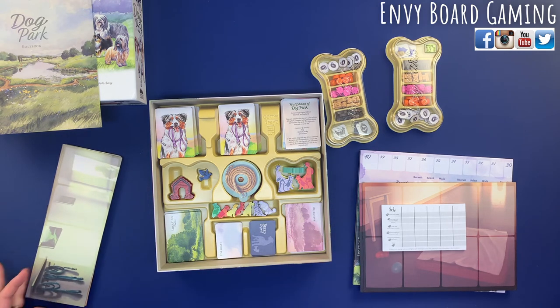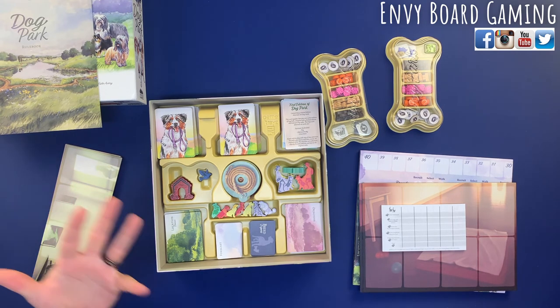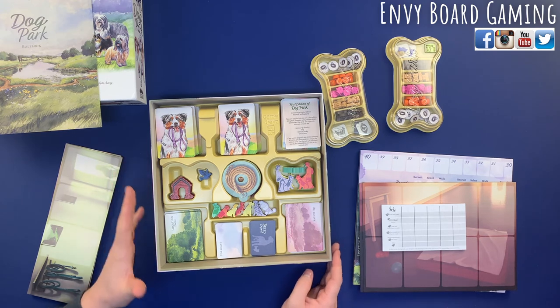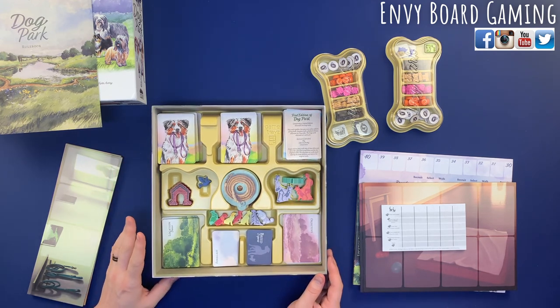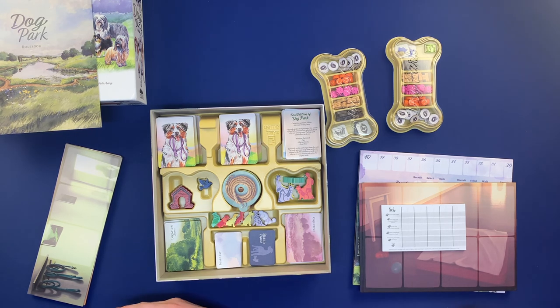That's how you rebox Dog Park — hopefully that helps when you get your copy and need to see where everything goes. We're going to jump right into setup and play tonight. Let us know if you like these kinds of unboxing and reboxing videos. Let us know if this is a game you backed or are excited to get. It's coming to retail. Please like, comment, subscribe, and click the bell icon — we'll see you on the next one!